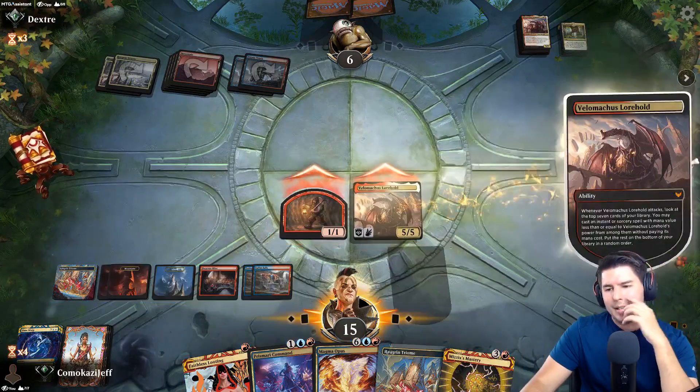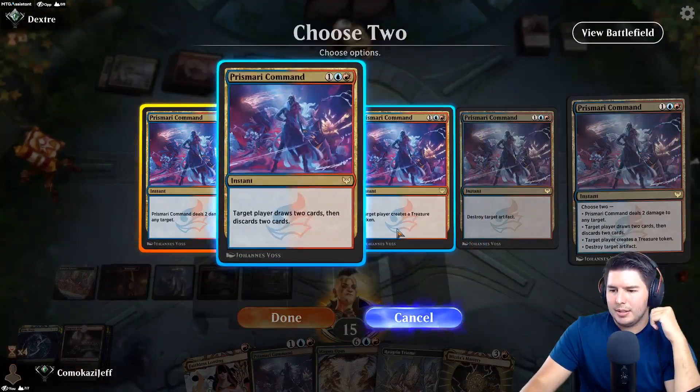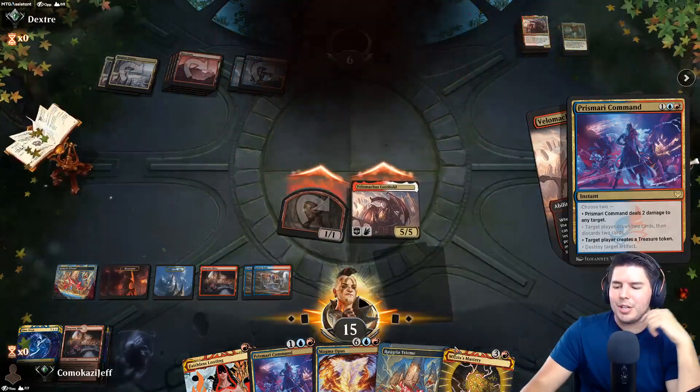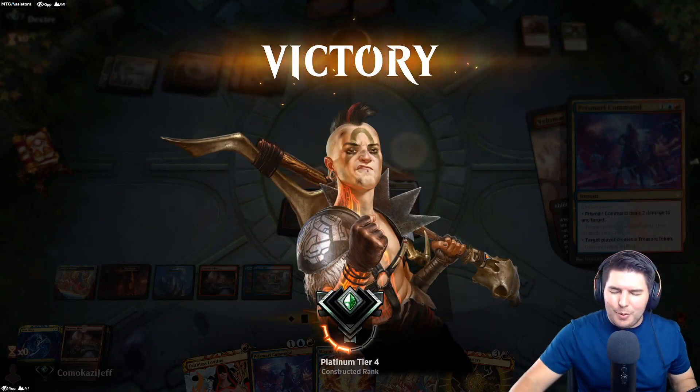We have lethal - yeah, that's game! Prismari Command - it's a treasure. Target them, create a treasure, we have the ability to overload the Mizzix's Mastery then - boom bam done. Wow, that was a game and a half!